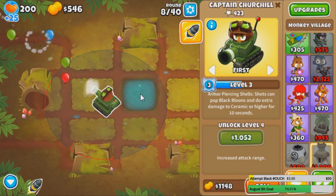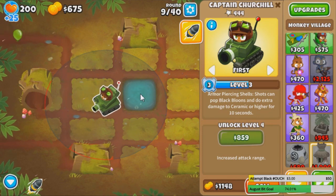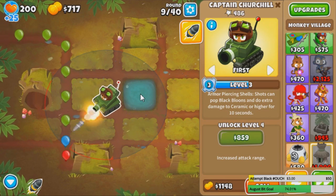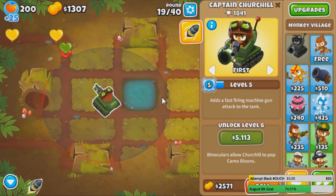Missing all that MK makes you lose out on a lot of benefits. Like, how long do you think you can survive? Because Churchill is good versus all types of balloons — MOABs, ceramics, anything. I've actually very rarely used this guy after release.